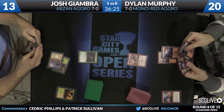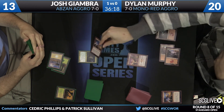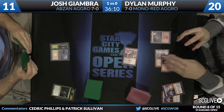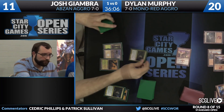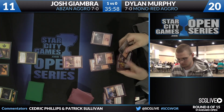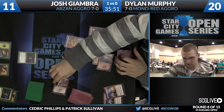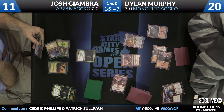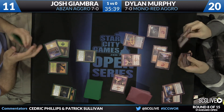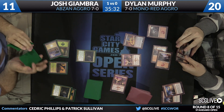Giambra already down to 13 on his second turn. There's a Plains — is there a follow-up? There it is: Fleecemane Lion. Murphy drew Abbott and picks up a Lightning Strike. Lightning Strike number two takes care of Fleecemane Lion number one. Giambra falls to 11. Another Fleecemane Lion — pass the turn back. Murphy draws another Mountain, plays Abbott — triggers Prowess — but flips over Swiftspear, among the worst cards to hit here. If he'd flipped a land or removal spell, he could play Rose and have it left over.